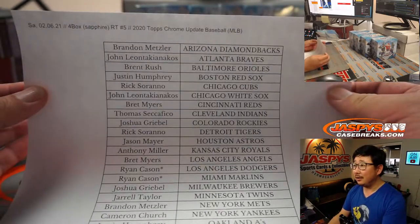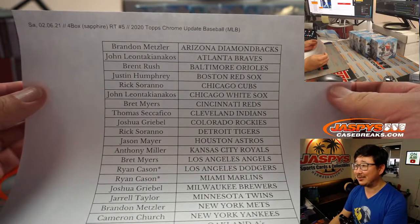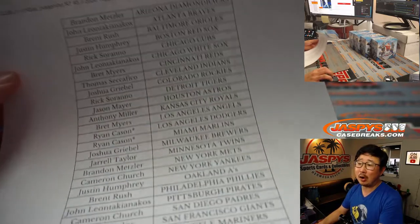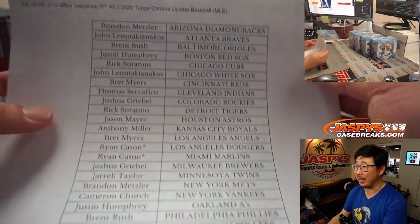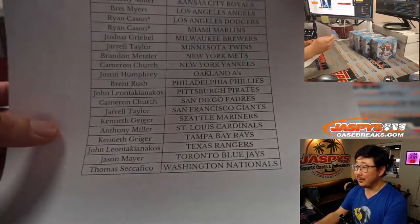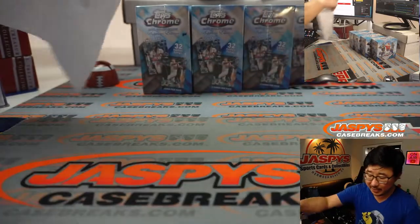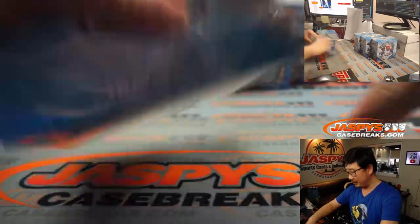Welcome back, folks. No trade chatter, so no trades. Marlins were up for trade and then nobody wanted the Marlins, so the Marlins super factor will have to go to Ryan. Big thanks everybody for getting in. We've got another four boxes in the store, so go and check that out on jazbeescasebreaks.com. These are fun and easy to do. Let's keep running these back.